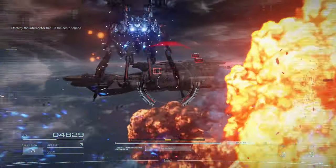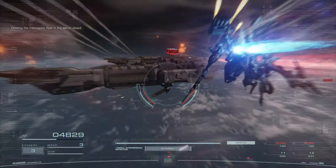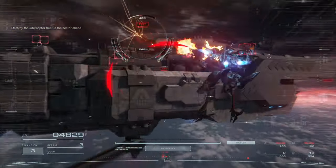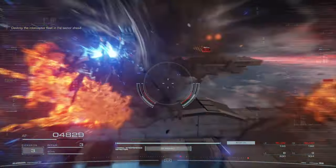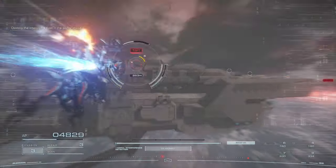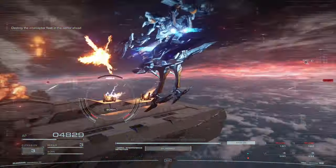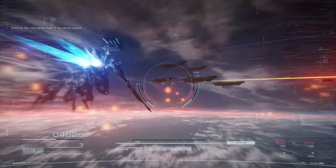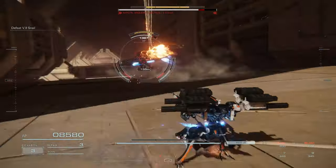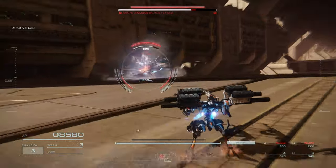Armored Core 6 is one of the smoothest movement action games I've played. Not only that, you are given a lot of choices — from AC, weapons, melee weapons, boosters and shoulder weapons. These tools are provided so you can finish the job the way you want. Last but not the least, I enjoy the game so much to the point that I'm willing to S rank every mission and to see what it feels like using the best build that you can create in a mission.